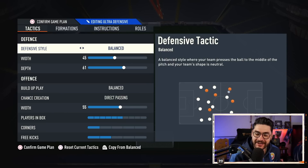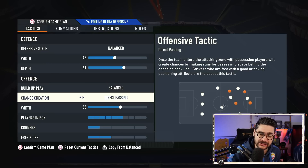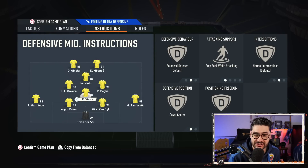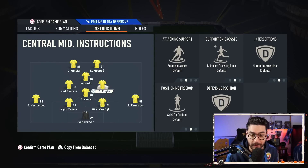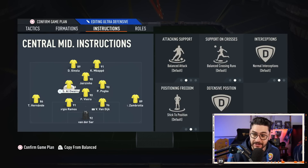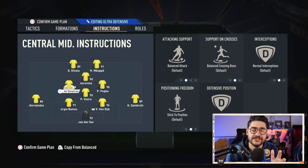So remember guys, these are the 4-1-2-1-2 tactics we used: balanced 45-61, balanced, direct passing 55. In my opinion the most important thing here is the instructions: Zambrota the right back — balanced; left back — stay back while attacking; the CDM — stay back and cover center; Pogba — cover center; Mbappe — come back on defense. Remember, we play 4-4-2 when defending, and Habibi will have cover wing. Super fun tactics to use, and as you've seen, very, very effective.